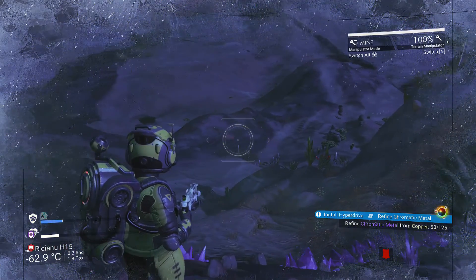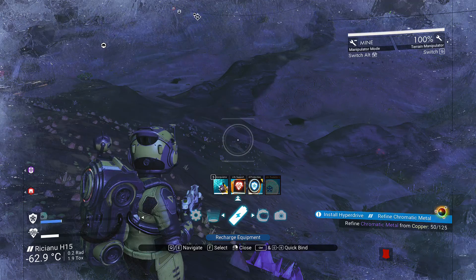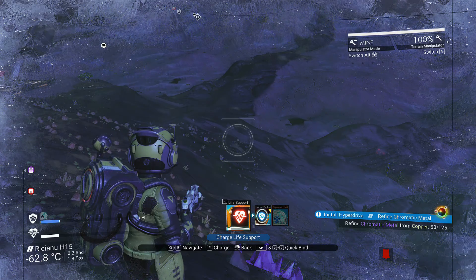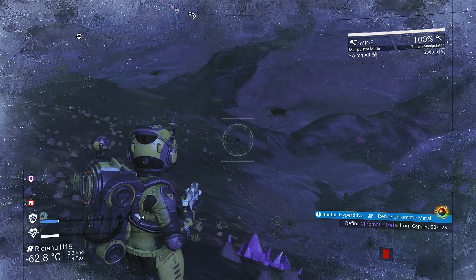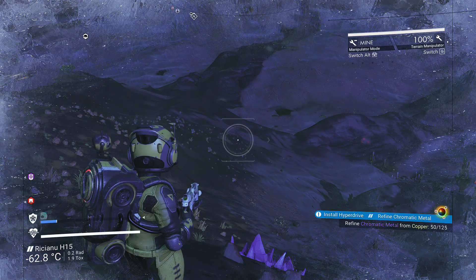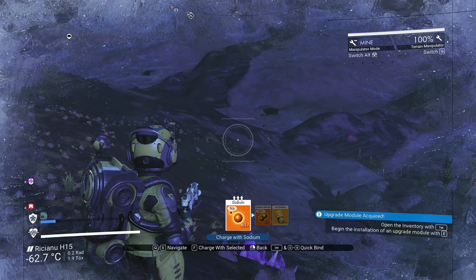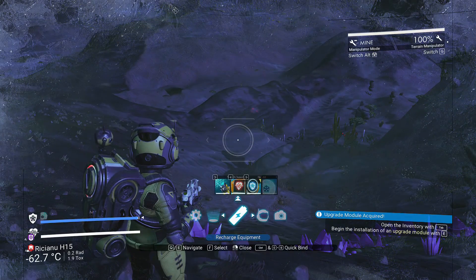Same thing with your life support or other items. Go in here — I'll quick bind life support to number four, and for hazard protection we'll go number five. So say I want to recharge my life support, just hit the four button and go ahead and put the item in. Want to recharge hazard protection — sodium — hit five. It's recharged. That's just quicker than going through all the menus.